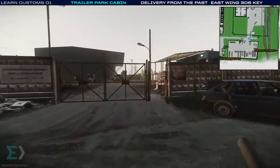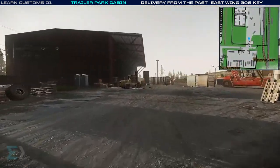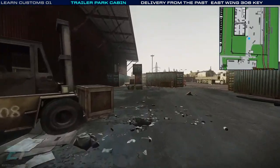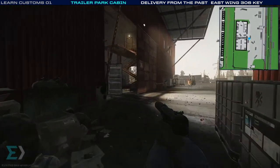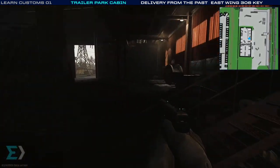Now we're going to head back, and this big building on the left is actually called Big Red — I imagine you can guess why. It's one of the more busy areas in Customs, so be careful if you're heading here earlier on. If you're looking for a fight, this is a good place to go.